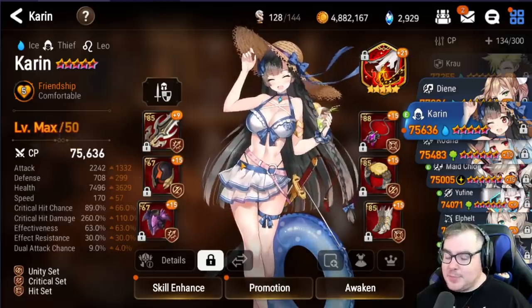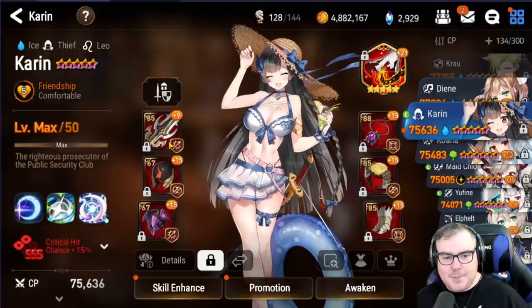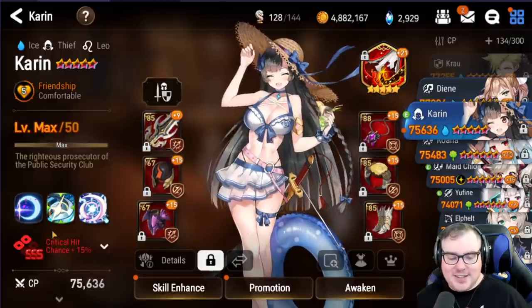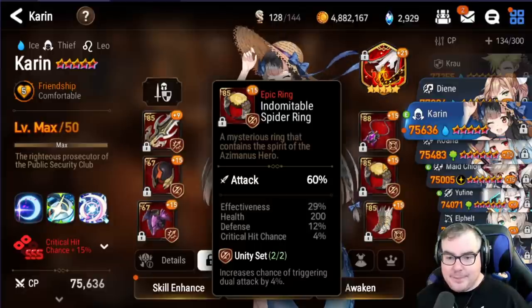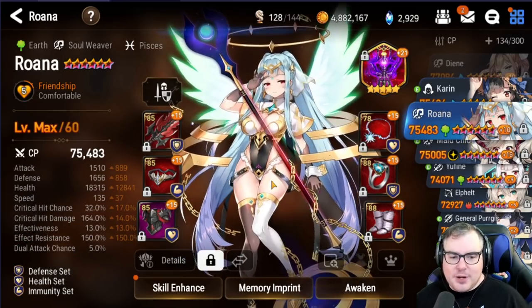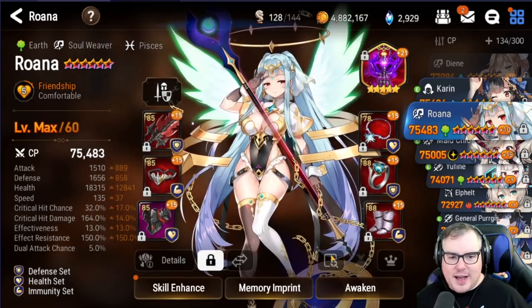We then have Corinne, sitting on Torn Sleeve. She's going to be my main debuffer for my Wyvern 13 team. She's at plus 9, and you can see the imprint that my other team members are getting from her. She doesn't need really good gear — she does her job just fine.